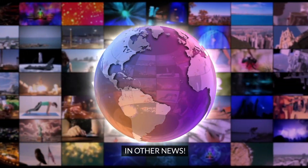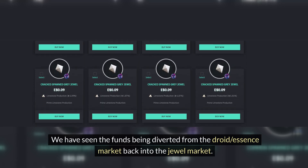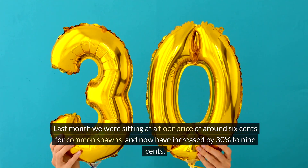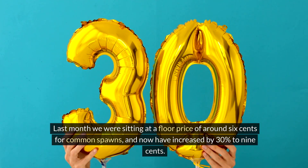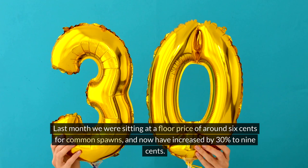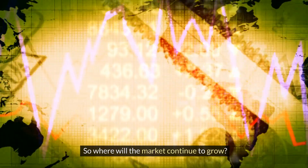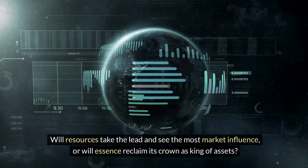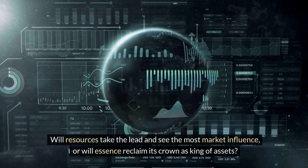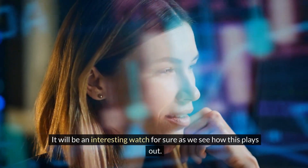In other news, we have seen funds being diverted from the droid essence market back into the jewel market. Last month we were sitting at a floor price of around 6 cents for common spawns, and now they have increased by 30% to almost 9 cents at the time of making this video. So where will the market continue to grow? Will resources take the lead and see the most market influence, or will essence reclaim its crown as king of the assets? It will be an interesting watch as we see how this plays out.